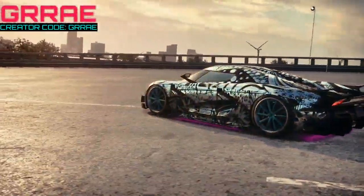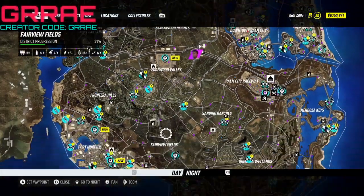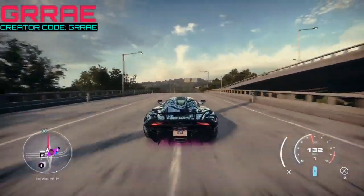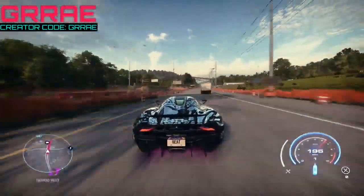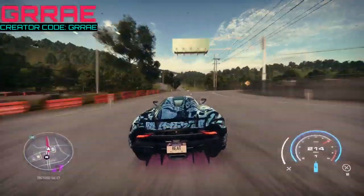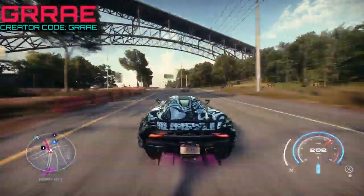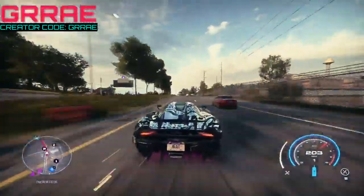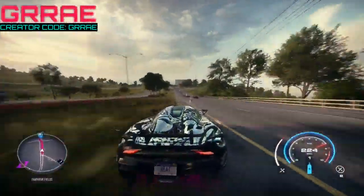I beat my time by about 0.5 seconds and now I made 55,000 for losing — 54,500 rounded up to 55,000. This is the insane money glitch because you're not supposed to make that money while losing. All you do is go back to the map, return to the time trial, and start it again. You can repeat this every time as long as you beat your time by the least amount possible.